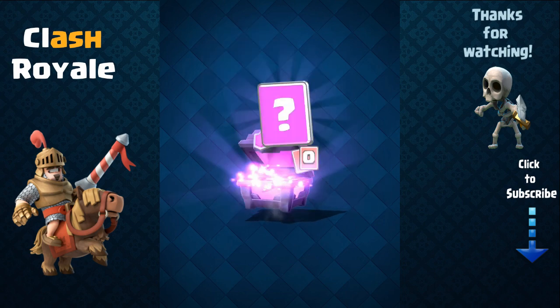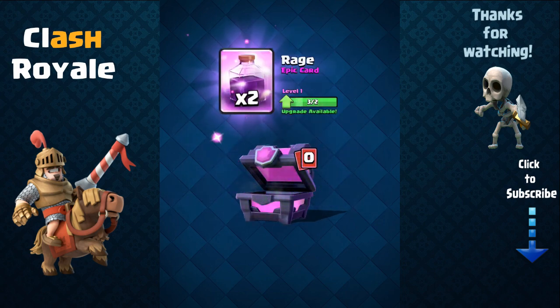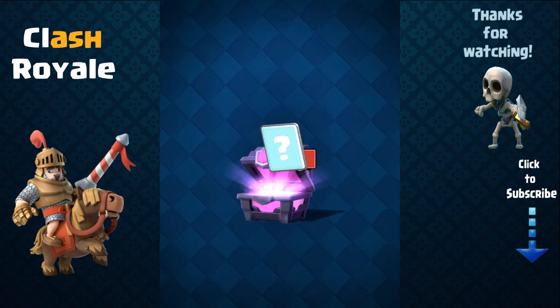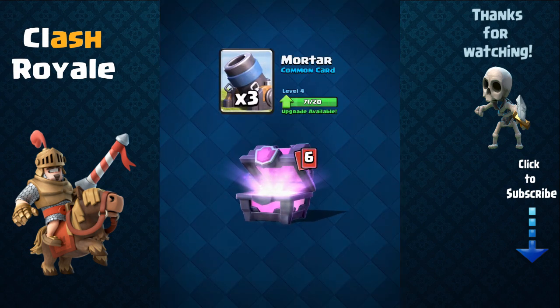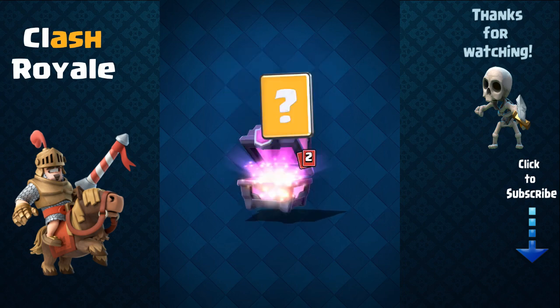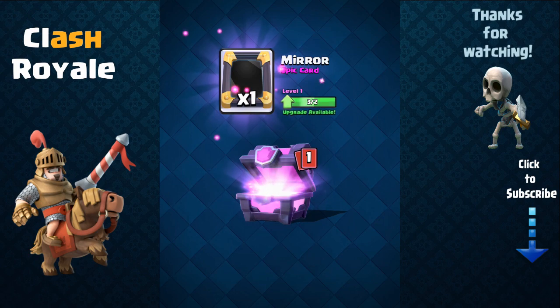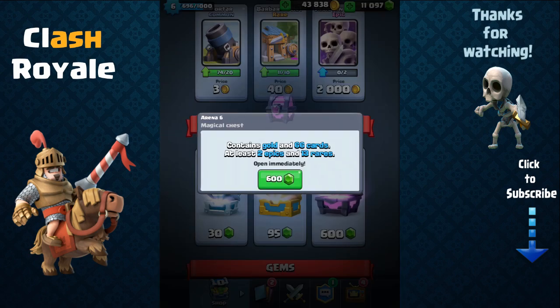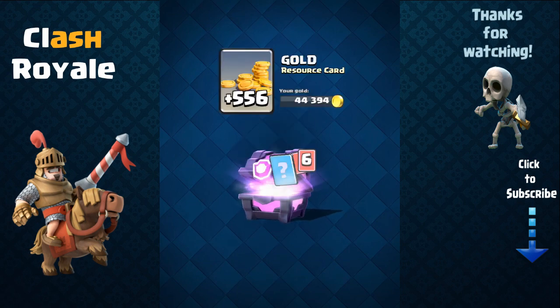I can now upgrade wizard to level 4 — awesome! Giant, rage — more rage, nice. I've never tried rage before so it's gonna be the first time. Goblins, mini pekka, another mirror, and another rage. If I get enough rage I might be able to upgrade it to like level 3 or 4 maybe.